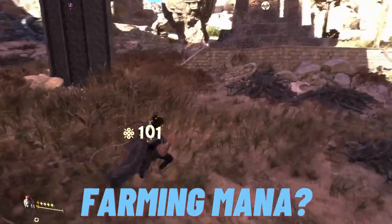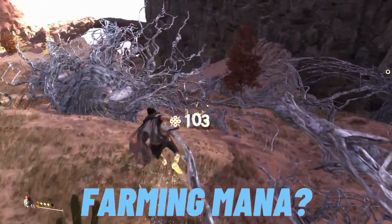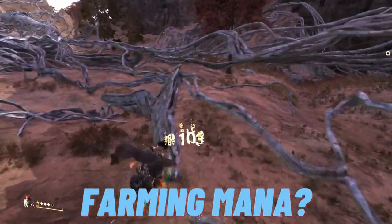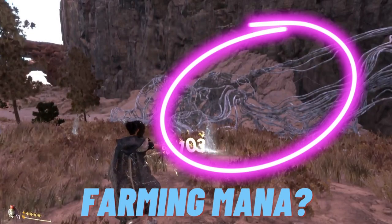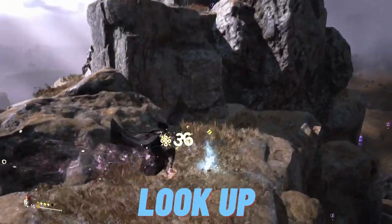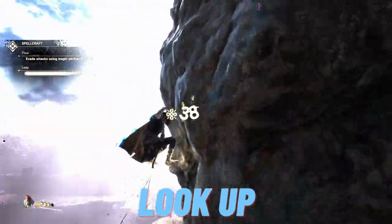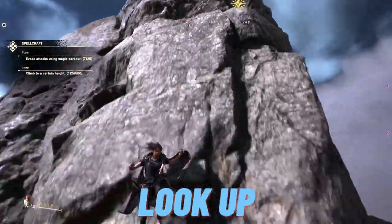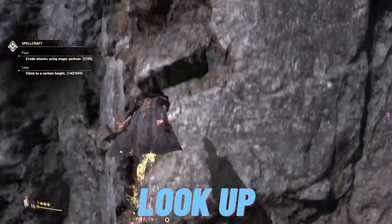You can get more mana by leveling up with experience points from fighting break baddies, discovering locations, and progressing the story, but if you want mana fast you should just look around. There does seem to be more mana concentrated around these magic crystalline structures. Also — look up. There's a lot of mana and treasure waiting for you if you're ready to do a lot of climbing early on. If you see something tall, there's likely to be treasure or mana on top of it.